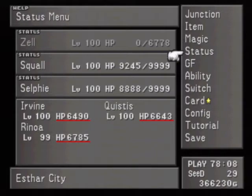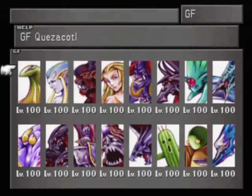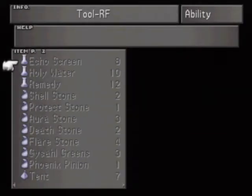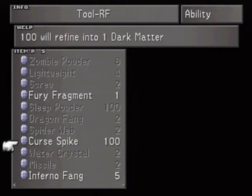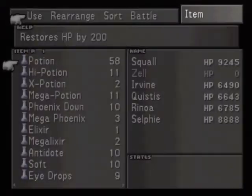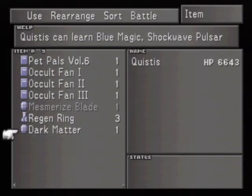We're a little late into the video but I figured it's been long enough that I should finally do this rather than just talk about it. Now that Siren is at level 100 — you could have done this all the way back then, but I had other things to do. Using the tool refine ability, once Siren is at level 100 she can refine 100 Curse Spikes into one Dark Matter.